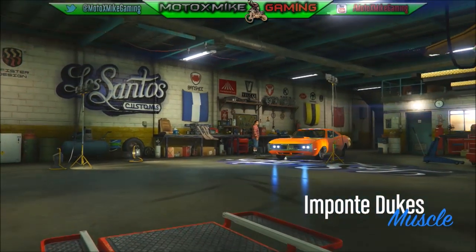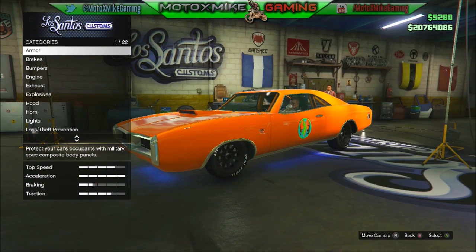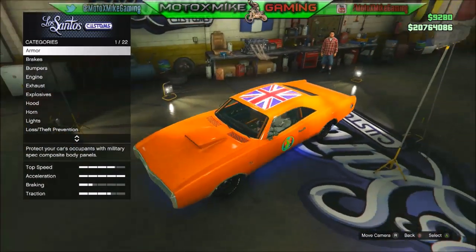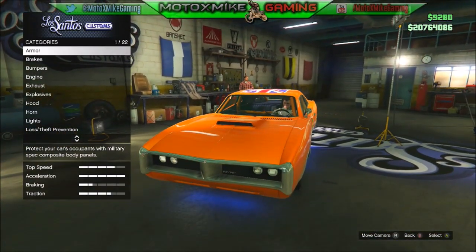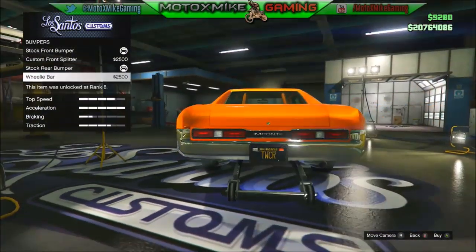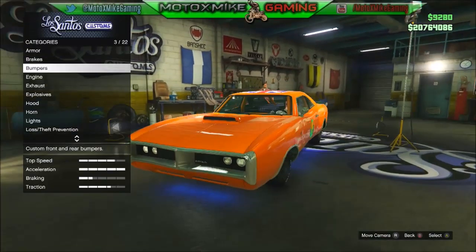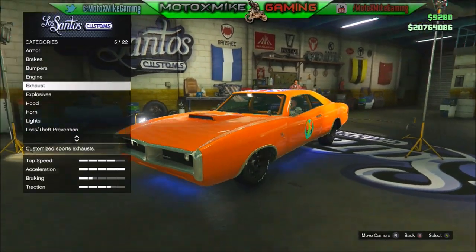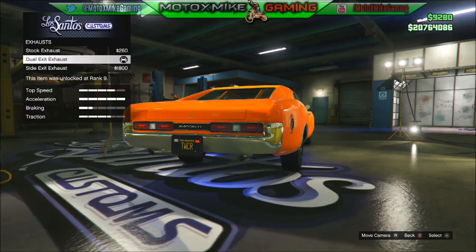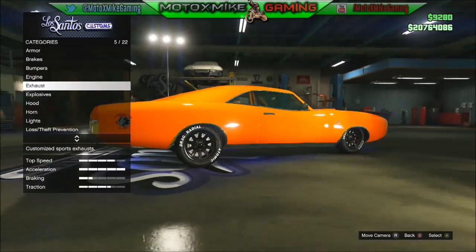I added that little scoop on the front, the Ram Air hood, and basically that makes it look a little cooler. All you really need to do is you can leave the bumpers the same, you can add a wheelie bar or a custom front splitter if you want, but you can leave those the same. The exhaust you can leave the same — it's basically the same if you go to the dual exit, otherwise you can't have side exit.